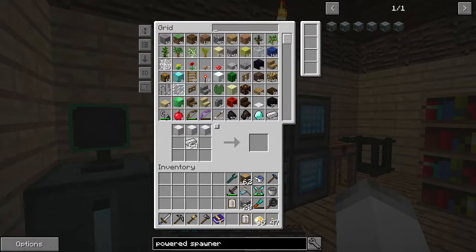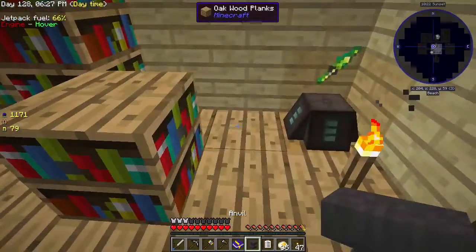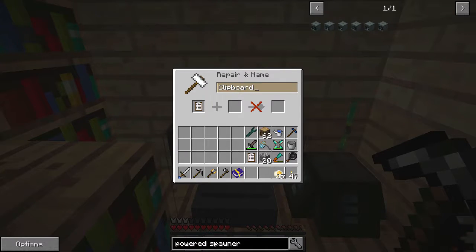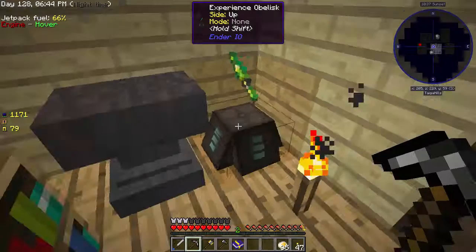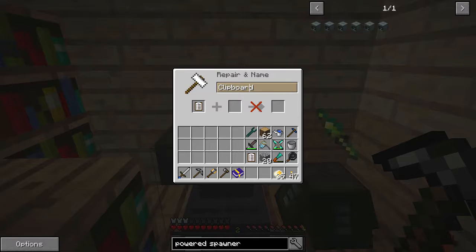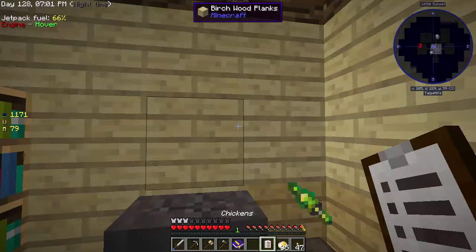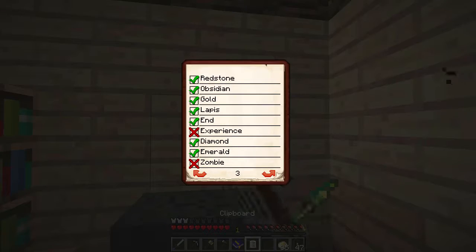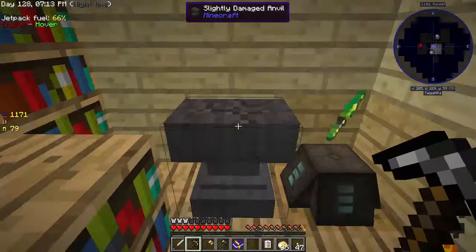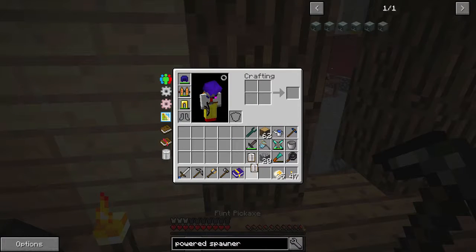We're going to need a broken spawner — you'll see why soon. But first we're going to make an anvil, and on it we can rename these clipboards. This clipboard is 'Chickens' — we need a couple levels for that. And that means this other clipboard is 'Seeds.' Perfect, that's going to make my life a lot easier.